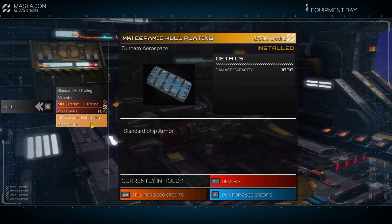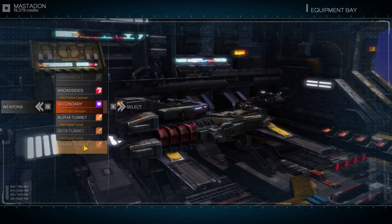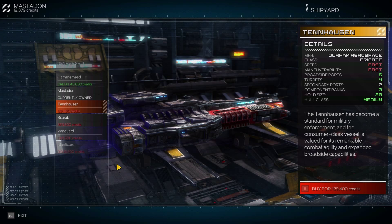Defense, hull - we could upgrade the hull. Not a terrible idea. But we already have a slightly upgraded hull. I could just save up for better weapons. What's the best weapon upgrade we can get? Probably broadsides - then again, we have the proton cannon. It might not be a bad idea to just save for the next ship. We need 130k - that's not cheap. Alright, let's just leave.